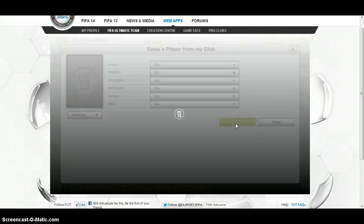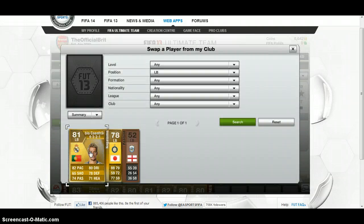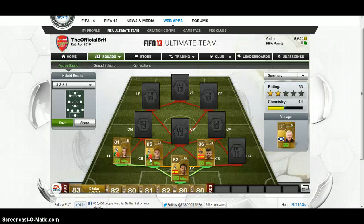Moving on to the left-back, we have Coentrao — there's some Real Madrid chemistry. You'll notice there is a lot of Liga BBVA; in fact it is all Liga BBVA. But you'll find as soon as we move out of the back four, it's going to change pretty quickly. The Liga BBVA does control here though.